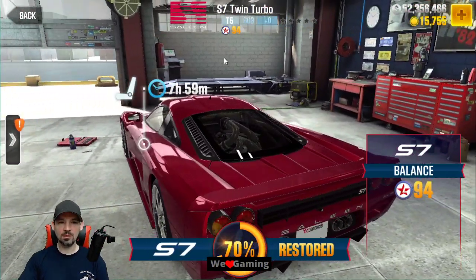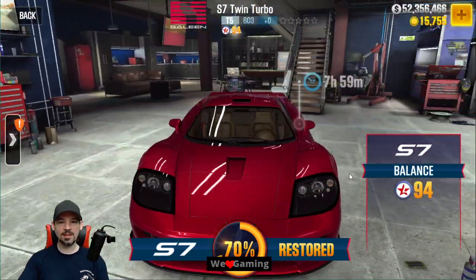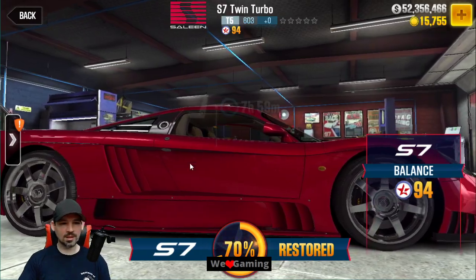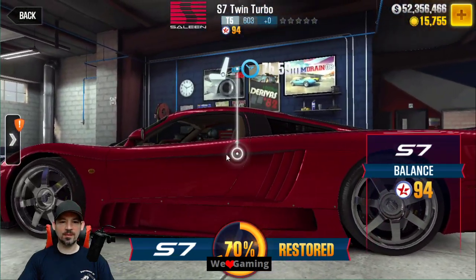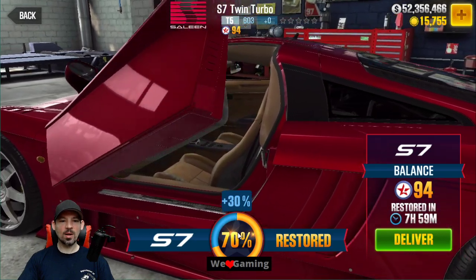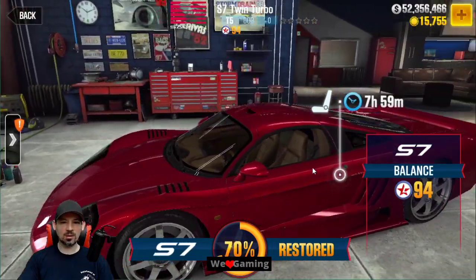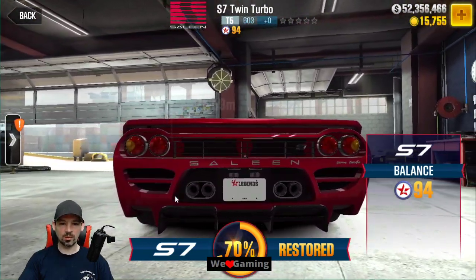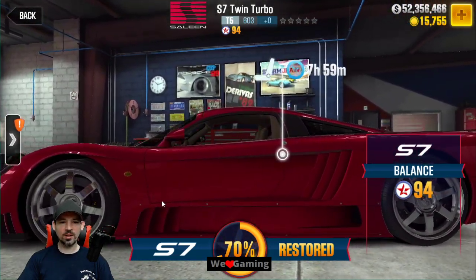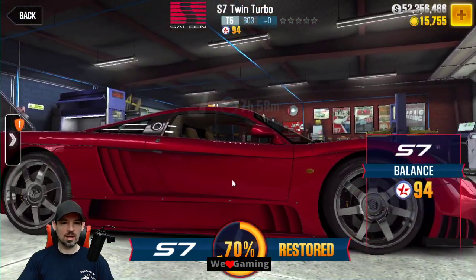I'm going to get my McLaren F1, which for some reason doesn't seem to be in the garage right now — somebody has stolen it. This thing is going to be completely restored, and then I guess there is one more Legends series of races that I have to do. I think the old interior looks better than the new interior on this car. I'm actually pretty excited to get this one because it's a really cool looking car — it's one of the only Legends cars that I really like. It kind of sucks you have to wait so long in order to get this thing.